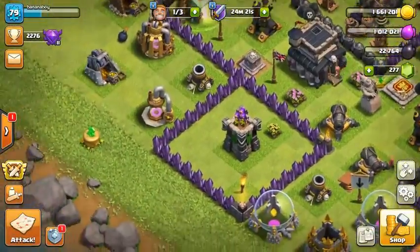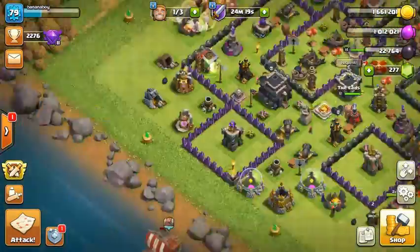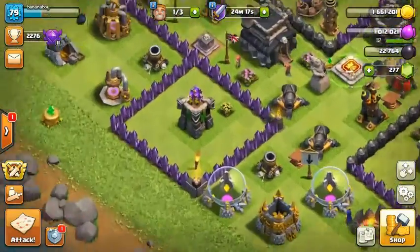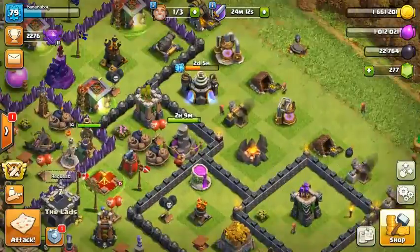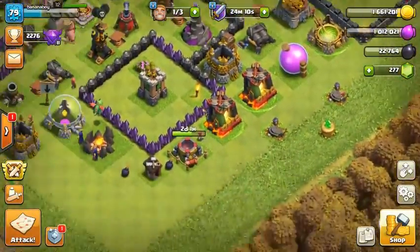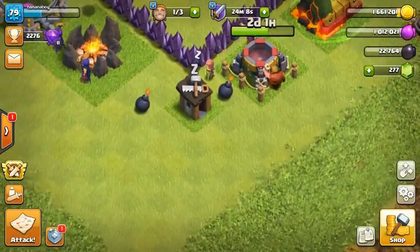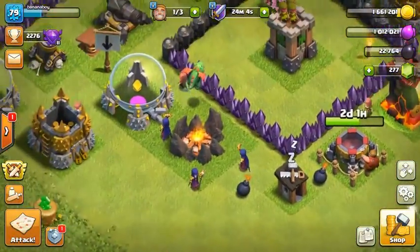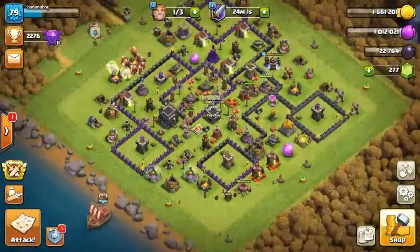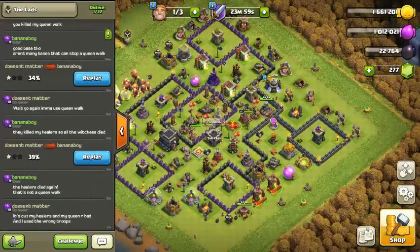It sends a log every few seconds, and it takes four logs to destroy a wall. The logs travel 20 tiles each, which is a huge range — so if you place it over here, 20 tiles would reach about over here. To make sure it's not too overpowered though, there are some limitations.